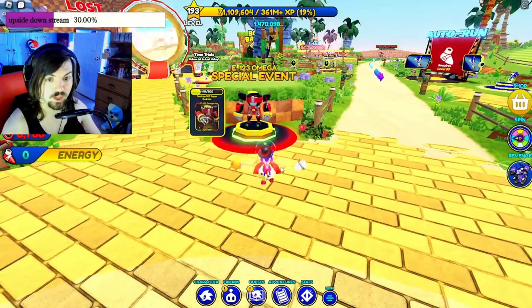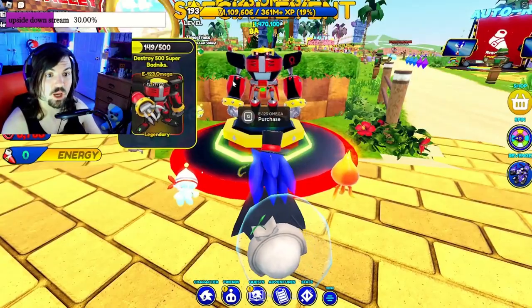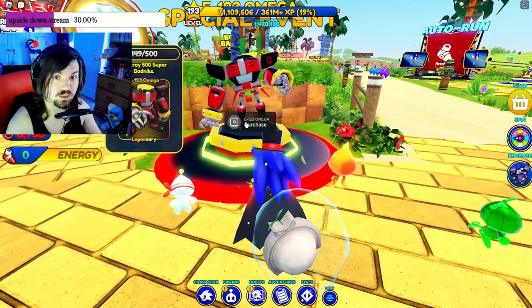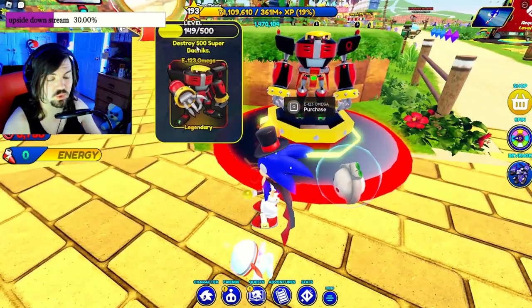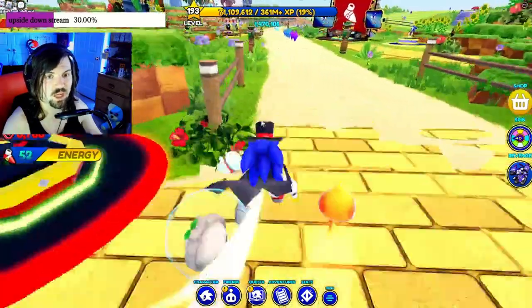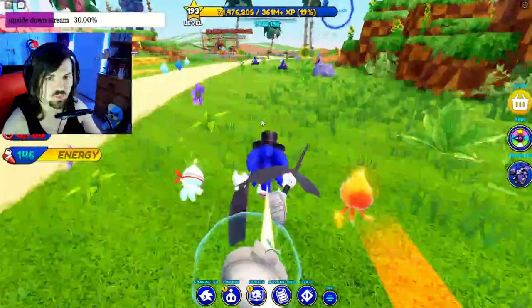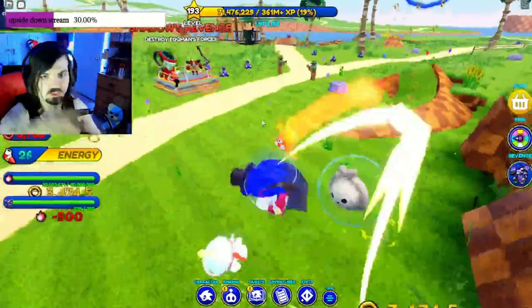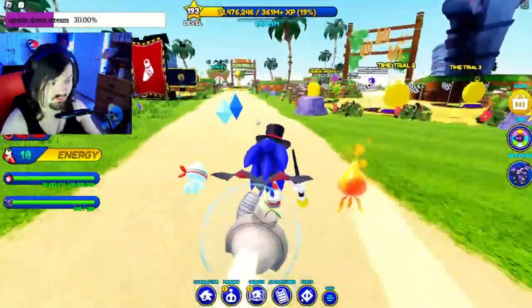Omega has finally made it into Sonic Speed Simulator. You can either purchase him or you can just strive to destroy 500 super badniks to unlock him. To do that, just go over to these badniks right here. I recommend farming them by going around Green Hill, because you'll be able to get it done in no time flat.